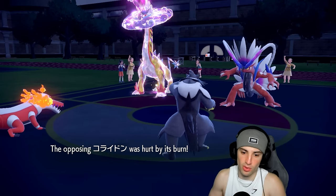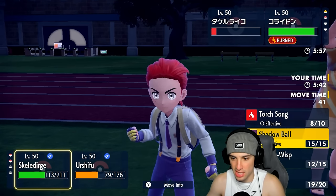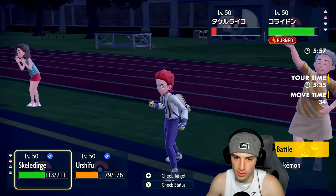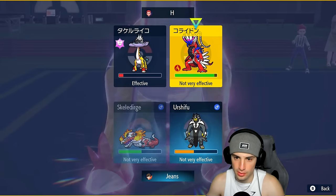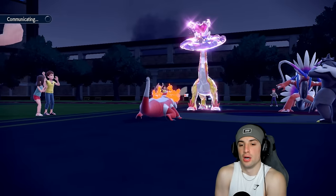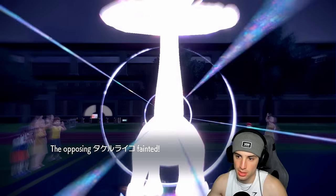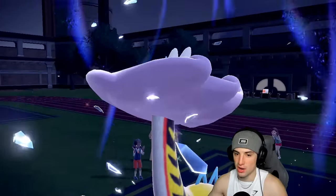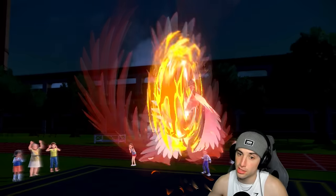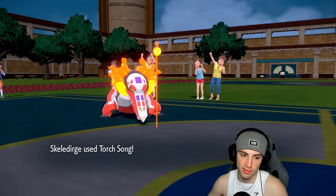Aqua Jet next can KO — Thunderclap, cool. I just need to land this Will-O-Wisp. Urshifu should soak this. Will-O-Wisp doesn't land. From here I can Aqua Jet through a protect if used — bye-bye to Raging Bolt. Why is this game making this so hard? Finally I land that Will-O-Wisp! I'll boost my Special Attack, Aqua Jet should KO. Can't protect through Aqua Jet, so bye-bye to Raging Bolt.